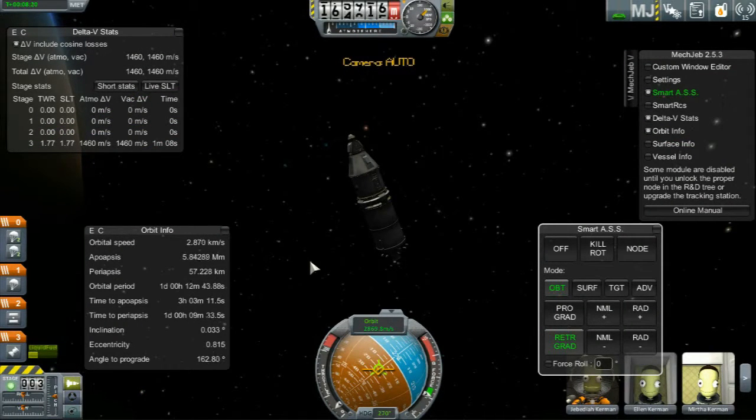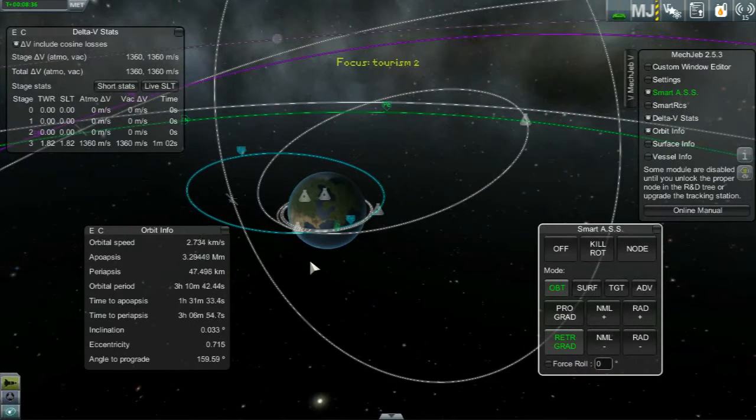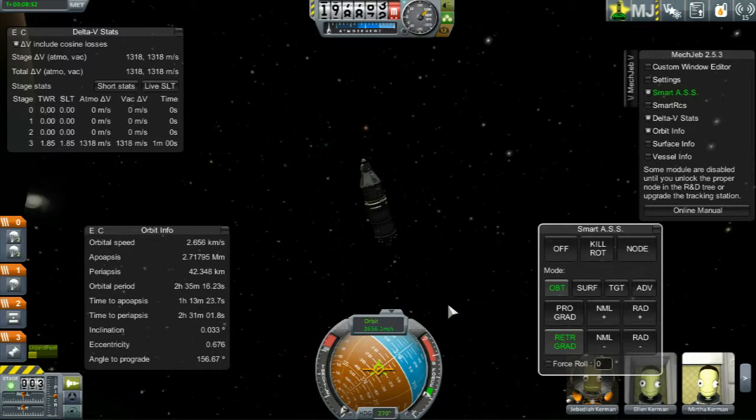I don't want to let them get stuck out in space, so I want to kill it before we lose... all of it. Alright, let's kill that, because we're lowering our periapsis as well. And I have to remember when I'm at the periapsis to raise it a bit, float around, and then lower it.